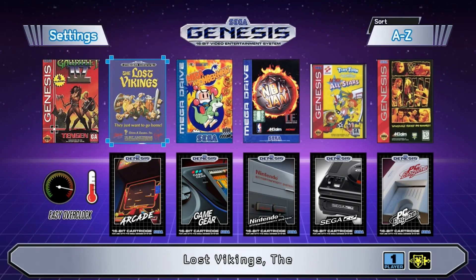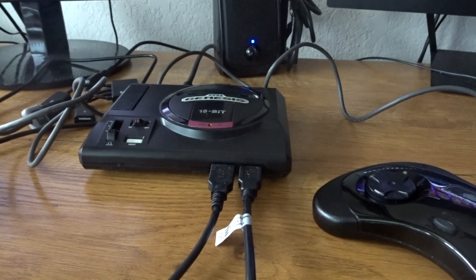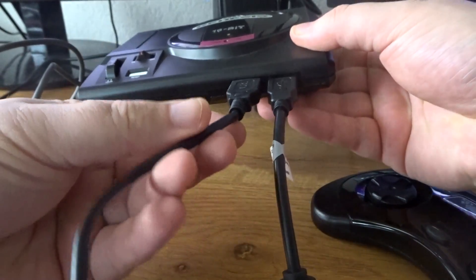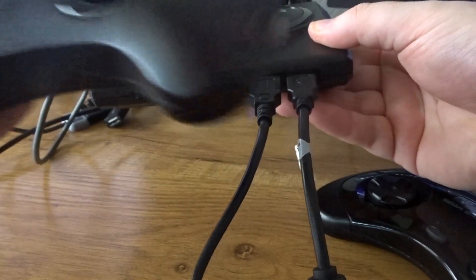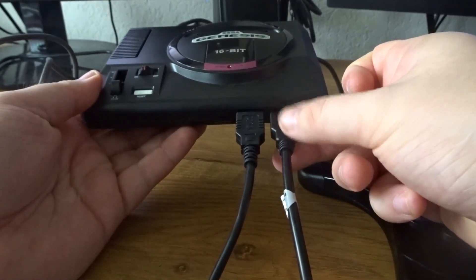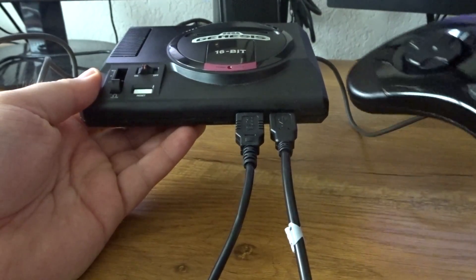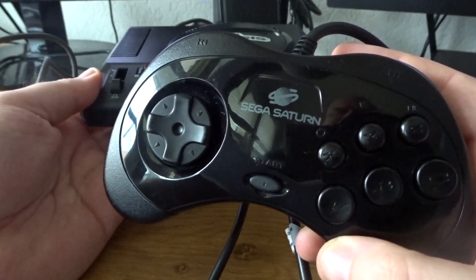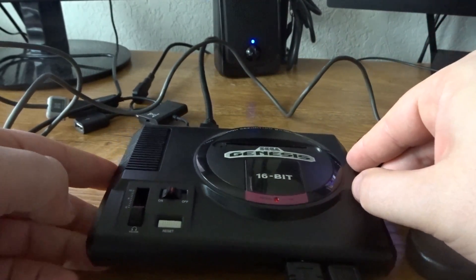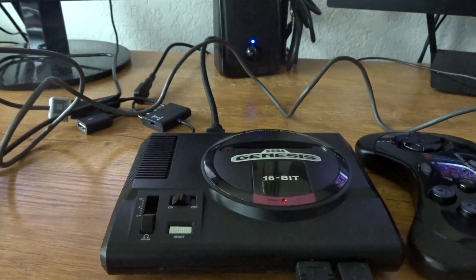Before we get started, let me show you my setup for all of this. We have 4 controllers plugged in right now. Here's our Sega Genesis. In the controller 1 port, we have our 3-button Sega Genesis controller that came with the system. In our controller 2 spot with this white tag on it, we have our Retro-Bit 8-button Sega Saturn USB controller.